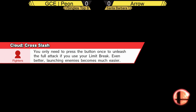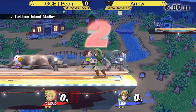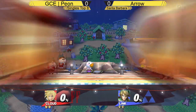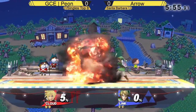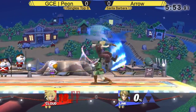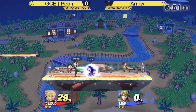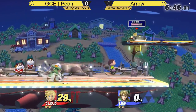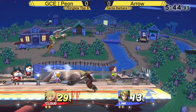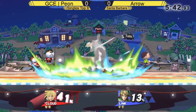We saw Arrow a little bit earlier as he was fighting Side B — he got a good 2-0 on there. Really good stuff for him, but another top tier he's gonna have to face in order to try and get into Winners Finals. He's gonna open it up with a quick grab, down throw into up smash.